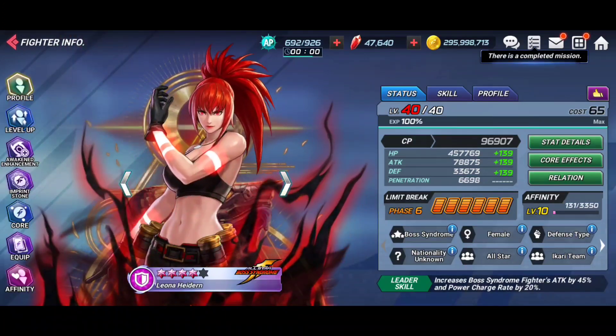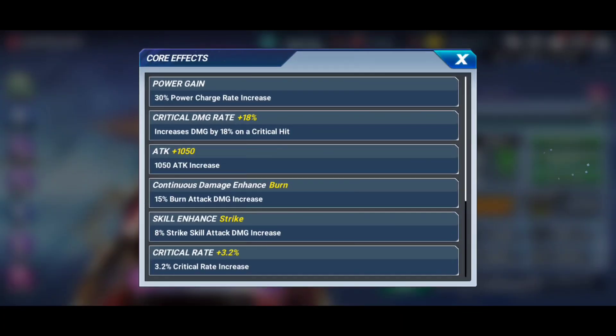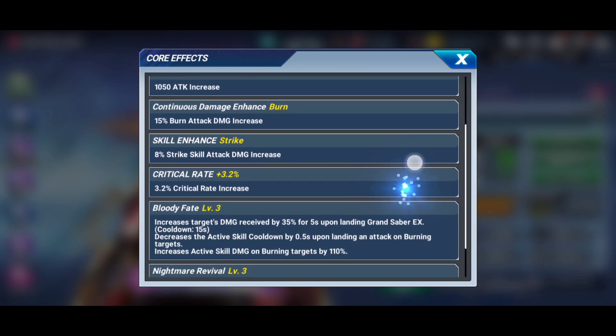Looking at the tags, she is going to be a Boss Syndrome unit, a female fighter, a defensive type, an All-Star fighter, an Akari team member, and finally an Orochi clan member, so she's going to have plenty of options for teammates, making her very versatile. Moving on to the cores, Leona does have that 30 power charge rate increase that we have seen on a lot of these limited banner characters, including her banner mate Boss Syndrome Goenitz — you'll love to see it.